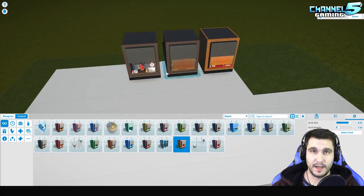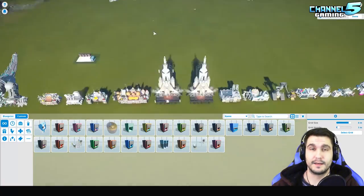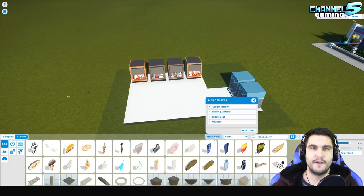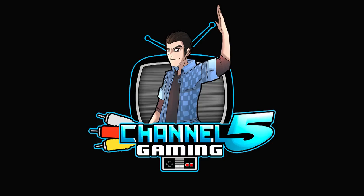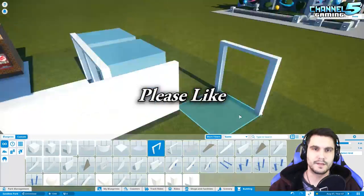What is up my Planet Coaster friends, Johnny5Alive here, and we are back with another episode of Let's Build. In today's episode we're going to be doing something different — we're going to be building a sci-fi Missy Goods shop for the sci-fi universe that I've been working on, so stay tuned and let's check it out.